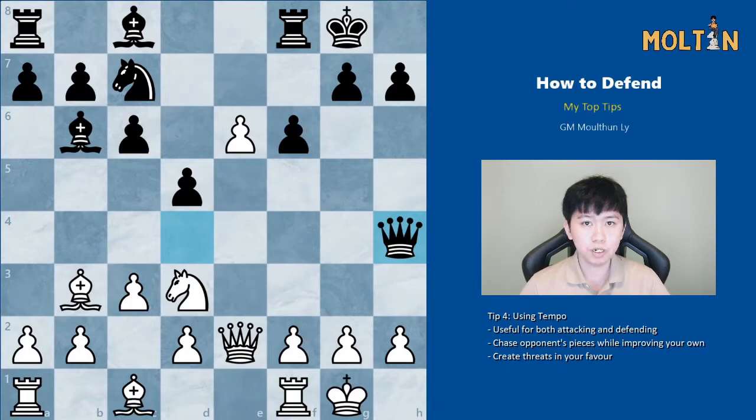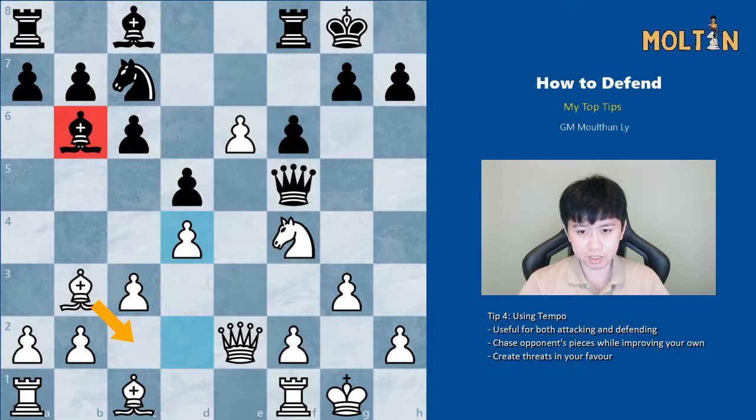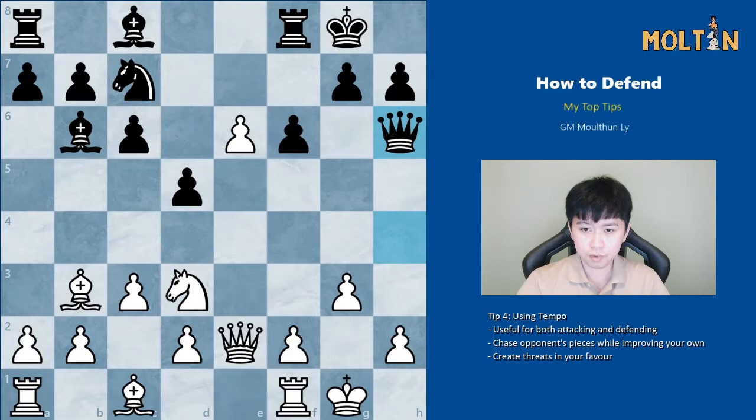The last concept is tempo, which is very important when attacking but also when defending. In the following position, Mortleev with the White pieces was playing against Magnus Carlsen. Magnus just played Queen to h4. Mortleev needs to untangle his pieces because even though he's not under any direct attack, if he doesn't get his pieces out — especially the Bishop on c1 — Black will generate a dangerous kingside attack very soon. He plays pawn to g3 first, hitting the Queen. If it goes to h3 then Knight f4 gains tempo again. If Queen goes to f5 we can play pawn to d4 shutting out this Bishop, and also threatening Bishop to c2 gaining an extra tempo on the Queen. Instead the Queen went to h6.